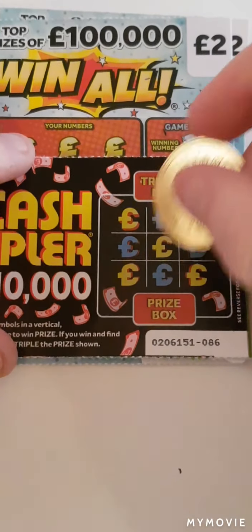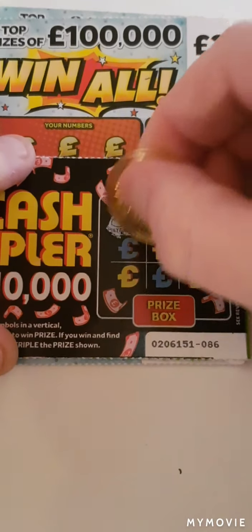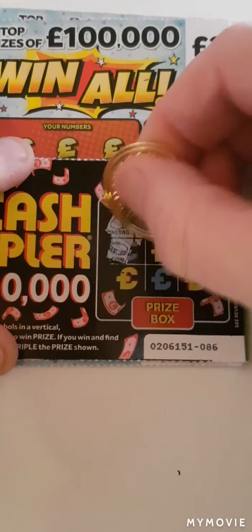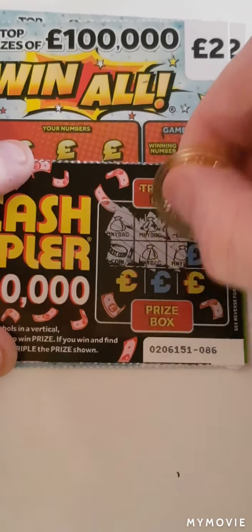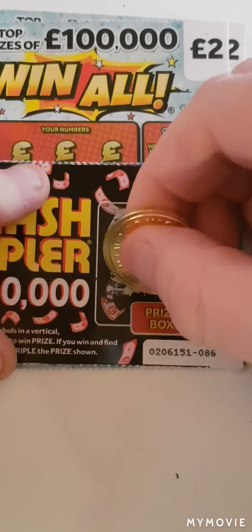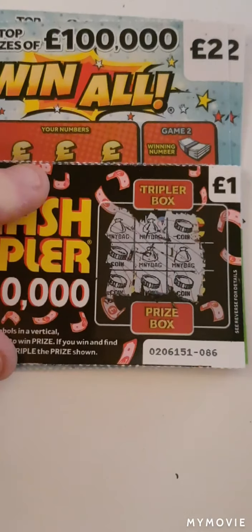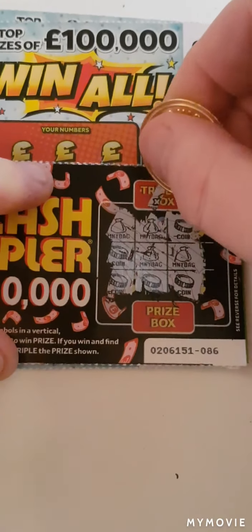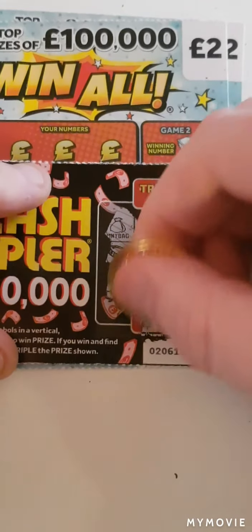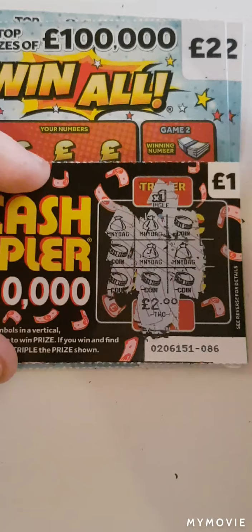We just have to match three symbols in a row. So we have money bag, money bag, and coin. Coin, money bag, money bag. A coin, coin, and a coin. We have a win - it is times one for two pounds. We shall take that.